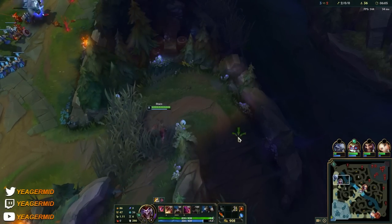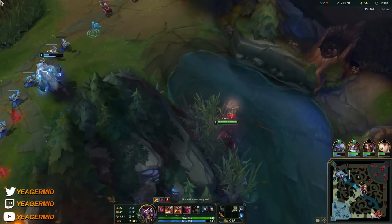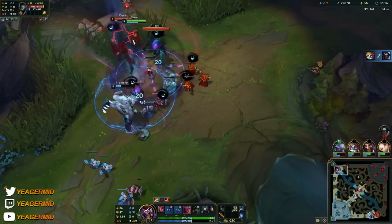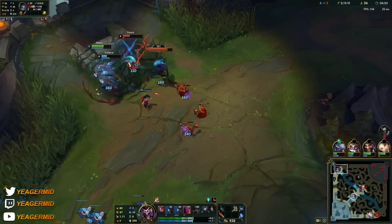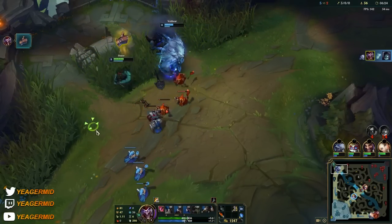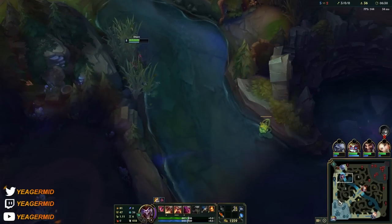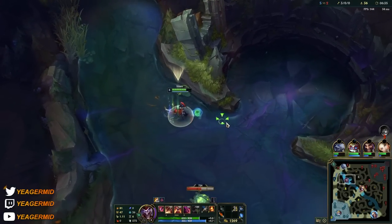Now we put the last point into W and start maxing out E. We now have enough damage in the W to easily clear camps. Go in with a Q, but don't use your E immediately — you want your auto attacks to slow as much as possible. Also, E deals bonus damage to low HP targets, so keep it for as long as possible before using it. Abuse the perma-slow on your autos and that bonus damage.